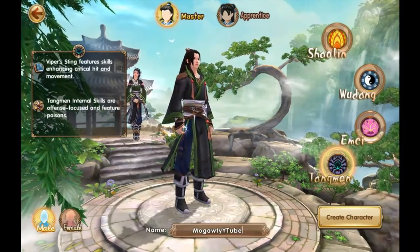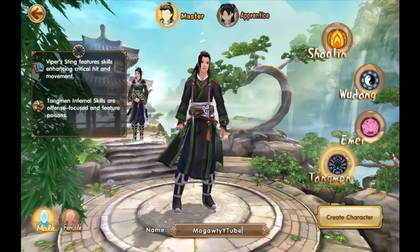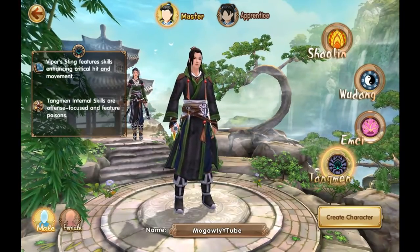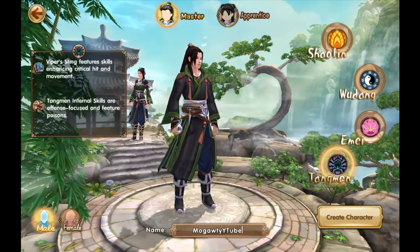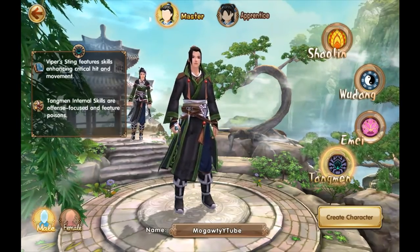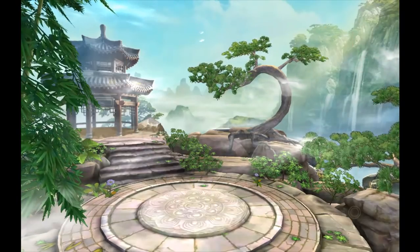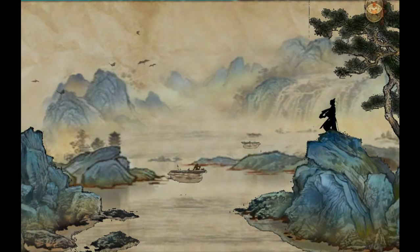Hey guys, checking out Age of Wushu Dynasty, Snail's newest game that just came out a few days ago. Right now I'm in the character creation scene and I'm going to select the Tangmin because enhancing critical hit sounds good to me — I always like the critical stuff, more damage. So I've decided to choose him and we're going to get into it.